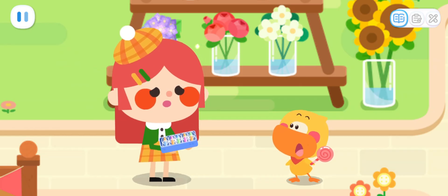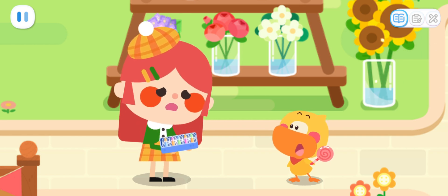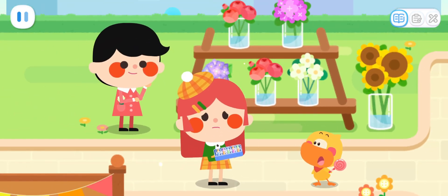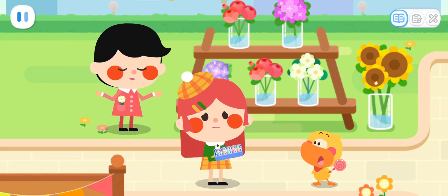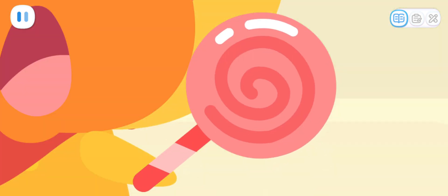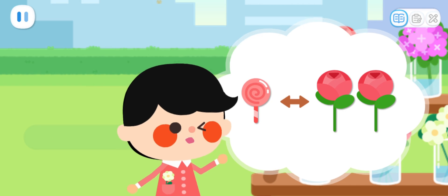What happened? I wanted to exchange this box of marbles for flowers, but he wouldn't agree. I already have marbles. You can try to use other things to exchange. For example, lollipops. You can exchange one lollipop for two flowers.